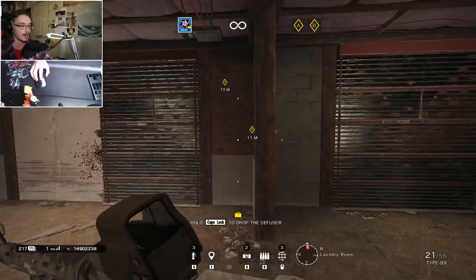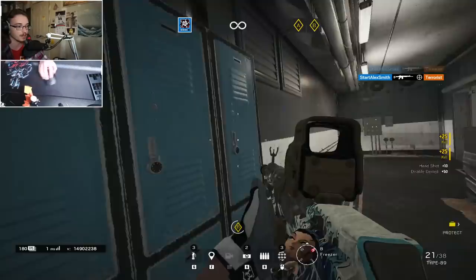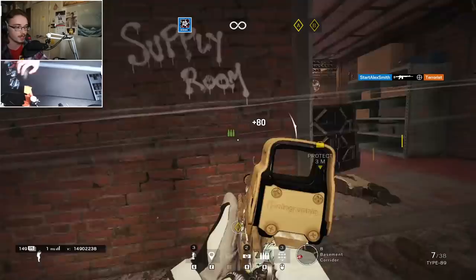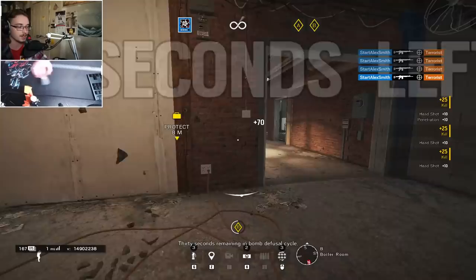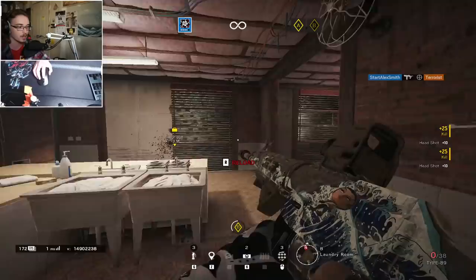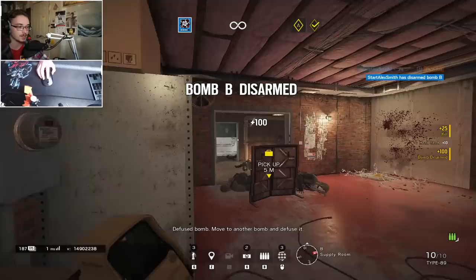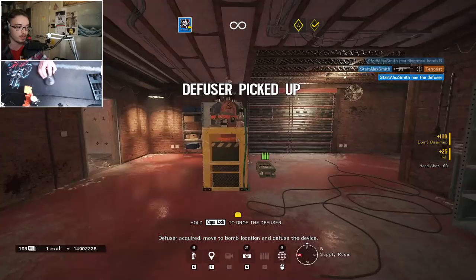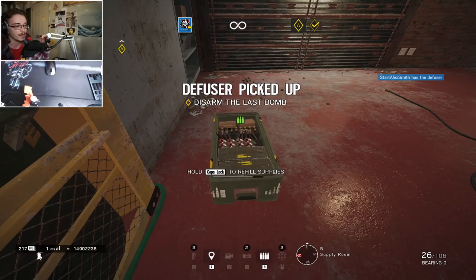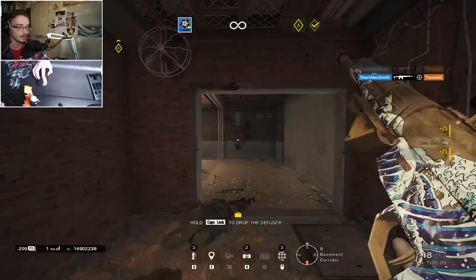The way you ultimately figure out what's going to work for you is by doing what I'm doing right now. I do not like running the ACOG on the Type 89 — the highest magnification I'll feel comfortable using on the Type 89 is the 1.5. Once I started using the Holographic a lot more, I realized I just felt more comfortable in gunfights. The reason is partly to do with the Type 89's unstable recoil — it has a bizarre tendency to randomly kick toward the top right side of the screen, a random effect that's part of its horizontal recoil pattern.